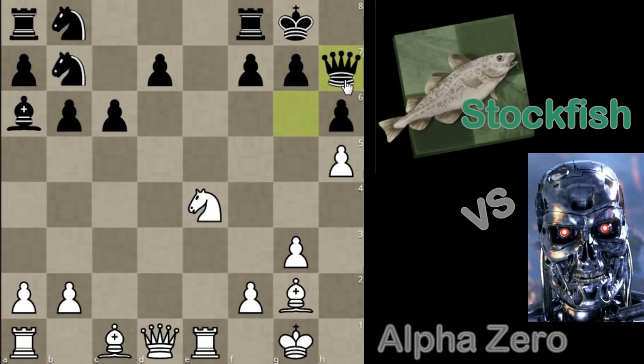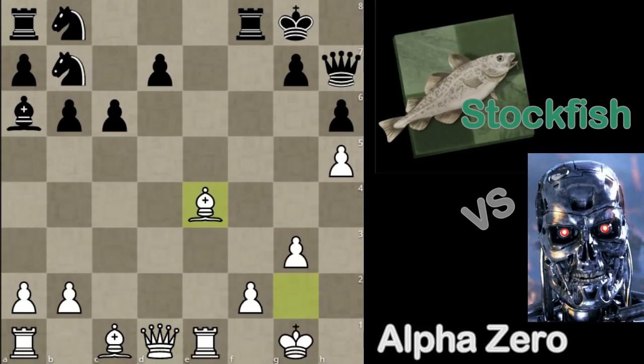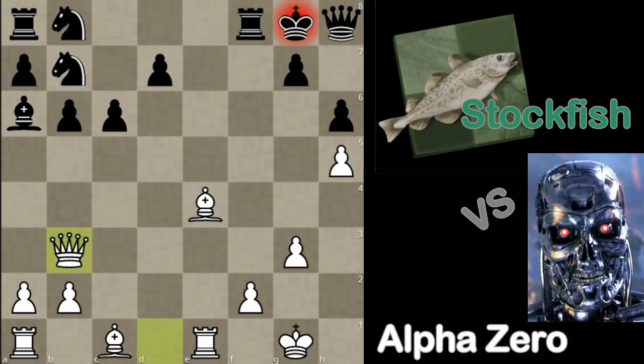Now, another impressive move here by AlphaZero: Queen g4. To normal people, this looks strange, because black can play f5, and according to the rules I know, this is a fork and white will lose material. This is just my guess — we don't know — but I think AlphaZero was willing to sacrifice this piece here. We're attacking the queen, so it must move to the corner, and now white can actually play queen b3 check, and that should be a draw.